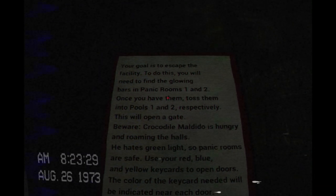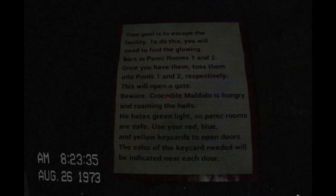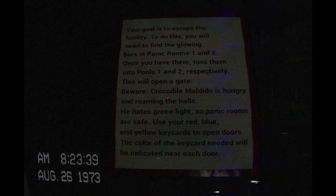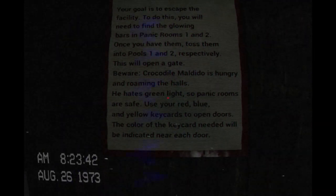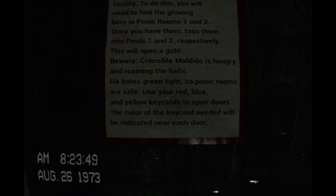What's this? What is that? Is that a box? Why is there just a little box here? Your goal is to escape the facility. To do this, you will need to find the glowing bars in panic rooms 1 and 2. Once you have them, toss them into pools 1 and 2, respectively. This will open a gate. Beware — Crocodile Maldito is hungry and roaming the halls. He hates green light, so panic rooms are safe. Use your red, blue, and yellow key cards to open doors. The color of the key card needed will be indicated near each door. That sounds like a major pain. Well, alright, here goes.